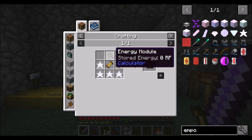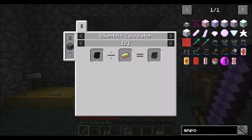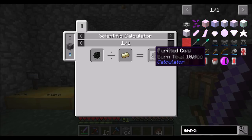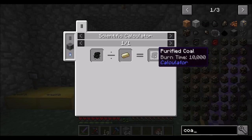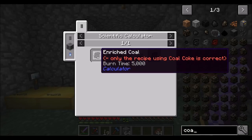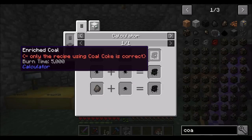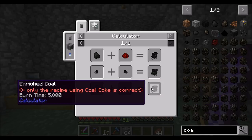We also need batteries, which aren't too bad until we get to the energy module. The energy module requires a power cube, which we've already made, and purified coal, which is made by combining enriched coal with an enriched gold ingot. Purified coal has a burn time of 10,000 versus regular coal's 1,600 - about 10 times as much power. For enriched coal, we can only get it from Coal Coke - only the Coal Coke recipe is correct in JEI.